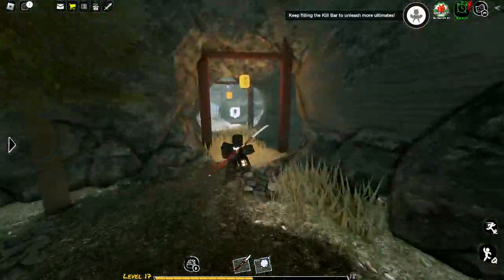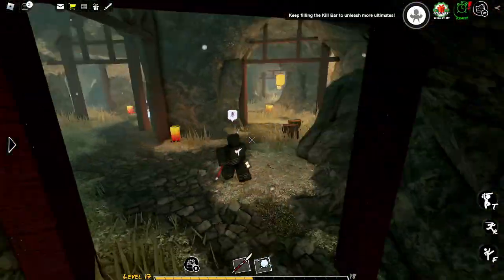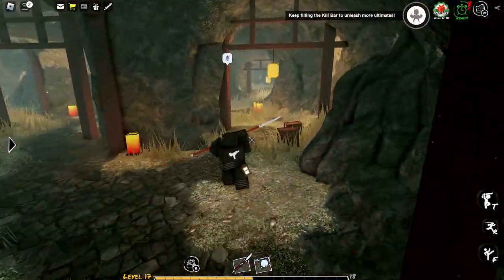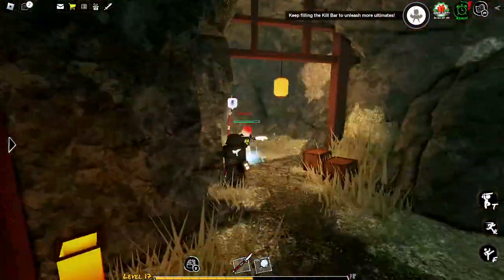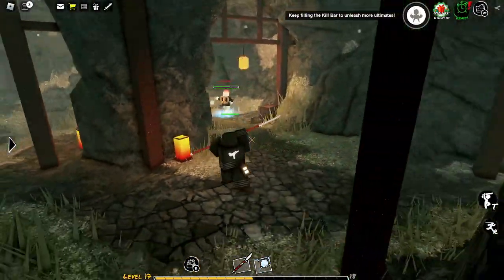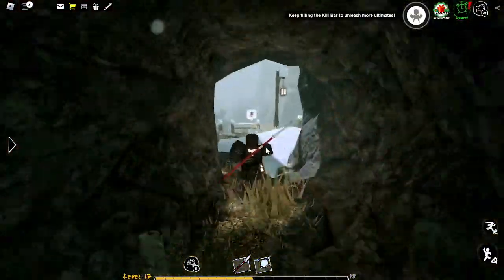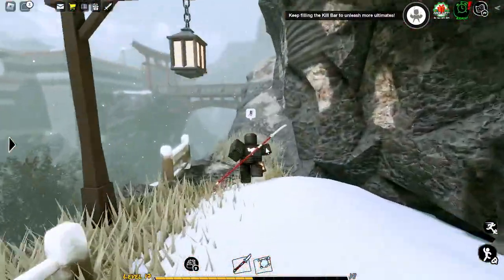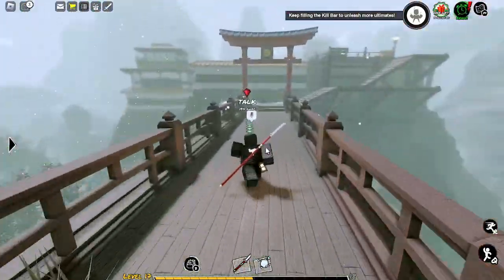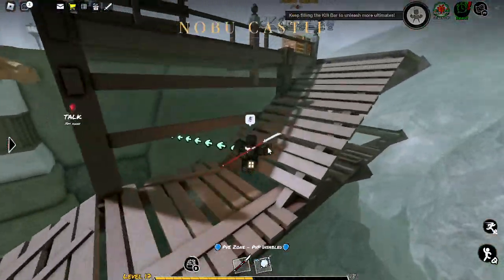On top of this mountain, right next to the pink tree, you can get this decent weapon if you know how to use it. Right inside the cave — I wonder if it's still there. So through the tunnel there is nothing out here. Oh, that's a new place — let's see if there's anything across the bridge. In the fortress, I need to talk to this guy.